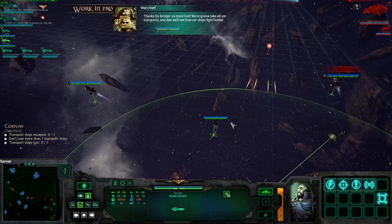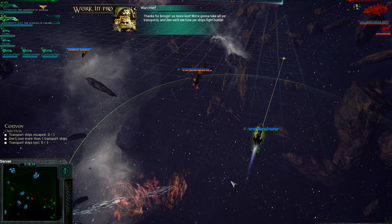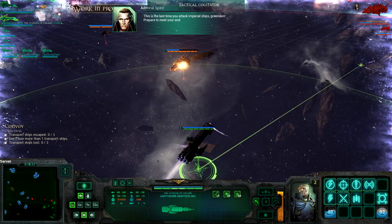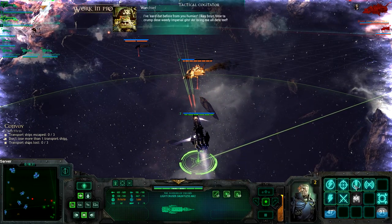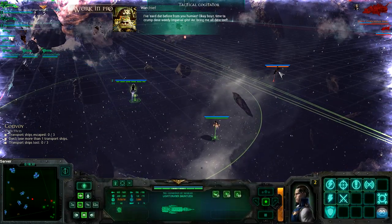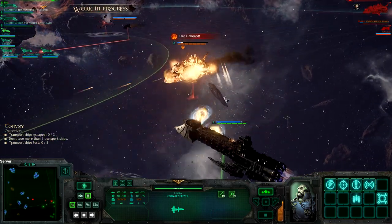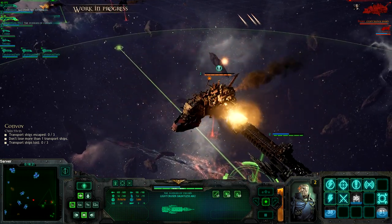They just added the Greenskins to the beta, or this early adopters edition. If you get the early adopters edition, which you can play right now, you can play multiplayer, single player, and a little bit of campaign missions. You get the Imperial Navy, the Chaos, Orc pirates, and the Eldar Corsairs, and I think you also get the Space Marines. It's basically running a multiplayer beta for a month. Here I'm just turning my ship and firing my torpedoes. If you activate the Tactical Cogitator, that basically slows down time and allows you to make more micro-intense maneuvers.